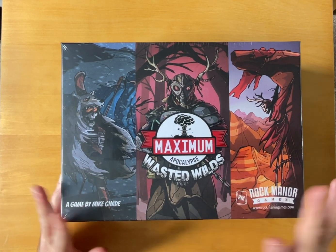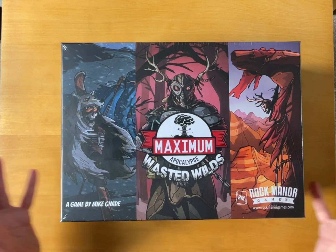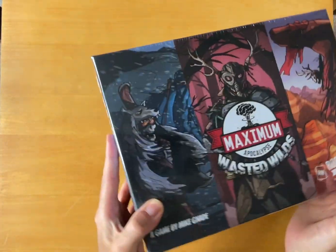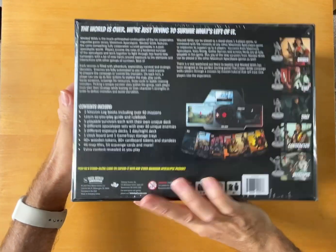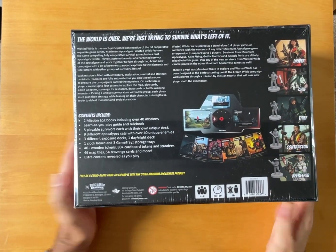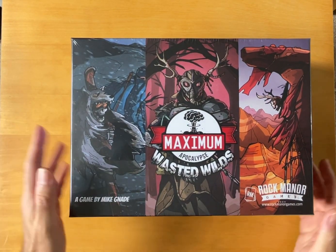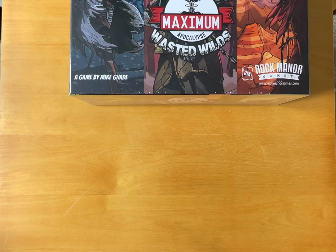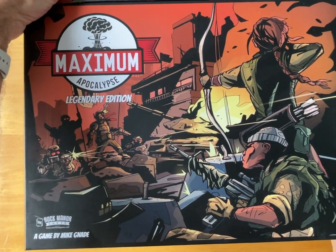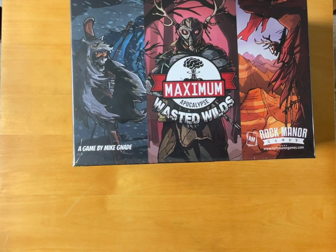I built the first Maximum Apocalypse mainly through print and play, so that was my introduction to the game, but I did want to print and play this one. It's a big box with lots of goodness inside. In terms of size, I don't have the first one to compare, but I do have the legendary box, which is quite a bit bigger — but then you'd expect that because that is legendary.